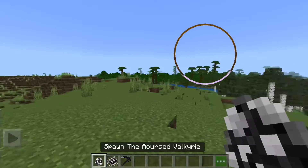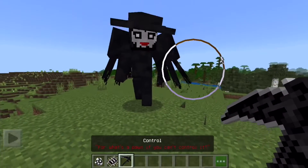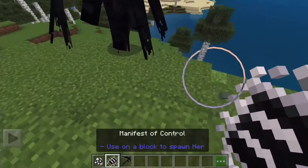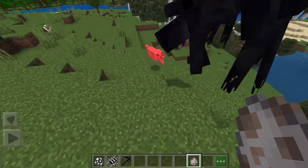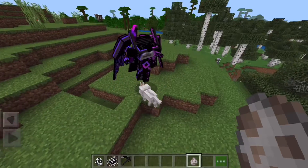First, I'm going to be going over the Halloween update. This one spawns in a creepy, accursed Valkyrie and gives you a special control scythe. There is also the Manifest of Control, which will spawn in a normal Valkyrie. Mobs, like in this example a wolf, are very hostile to them.